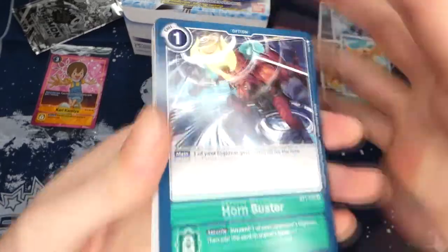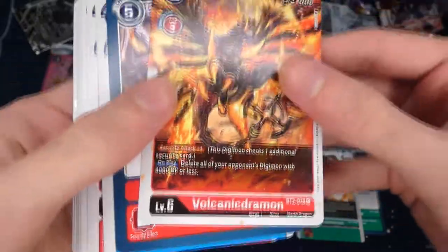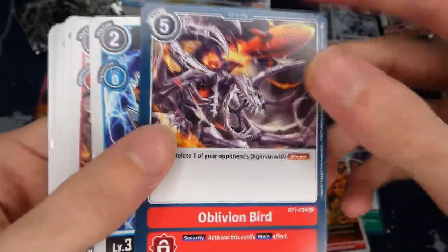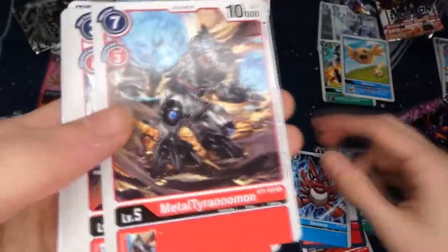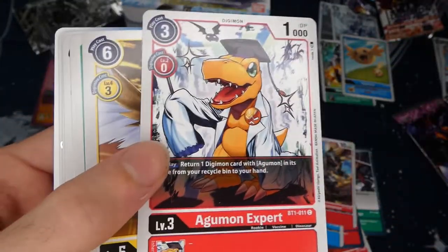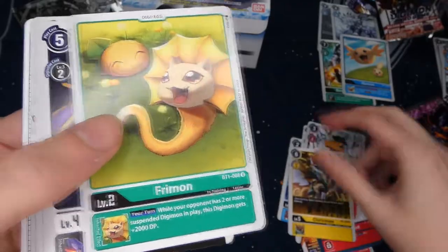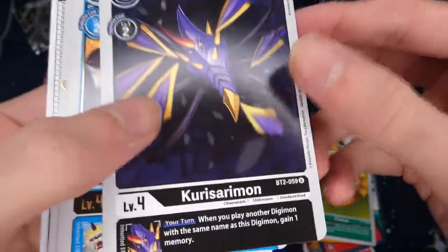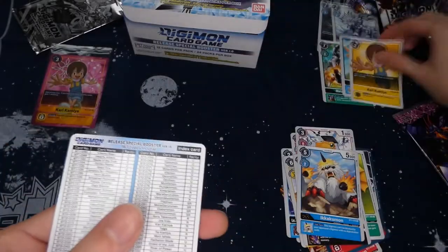Second pack: Hornbuster, Tyranomon, Volcanidramon which is pretty good in the red deck, Oblivion Bird option card, Elecmon which is good for the blue deck, red MetalTyranomon, Agumon Expert — previously called Professor Agumon — Kiranmon for the yellow deck, Freemon which is one of the good green starters, Kurasarumon, Kakumon, and another Kari for the rare.